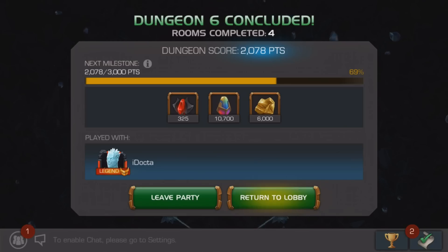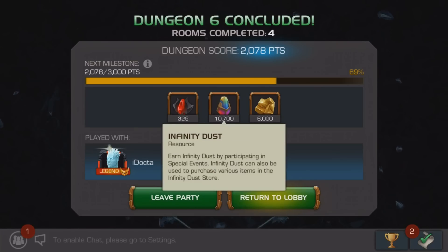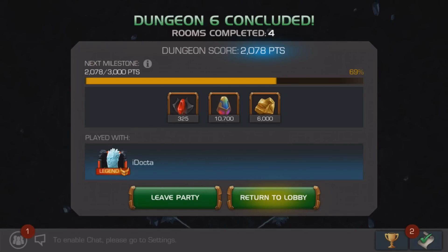Dark artifacts are used to purchase crystals that contain smaller, targeted pools of champions. Infinity dust is used to purchase a variety of items, including crystals, catalysts, and consumables. Let me give you some tips before you enter your first dungeon.